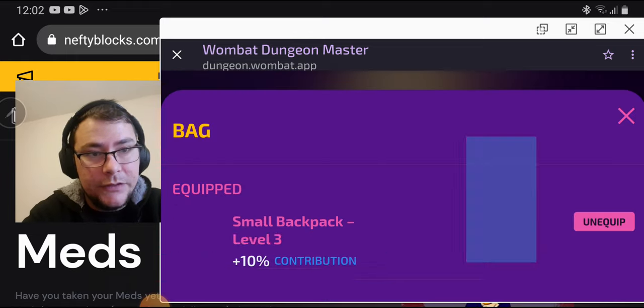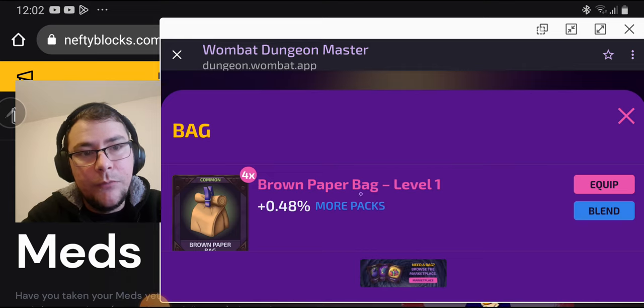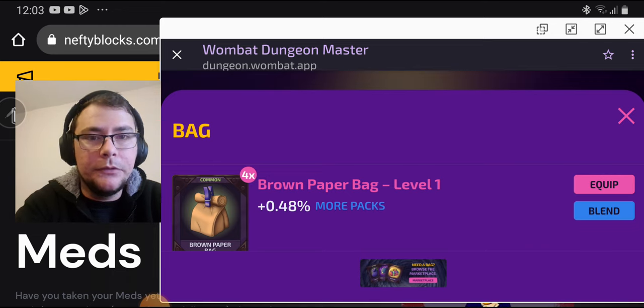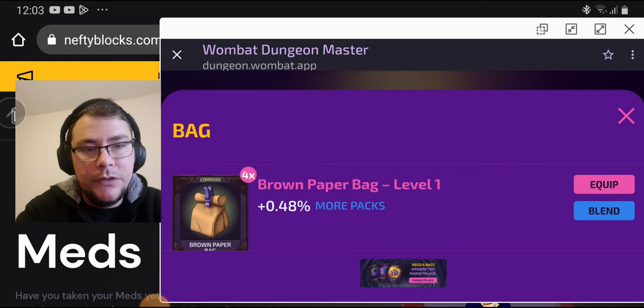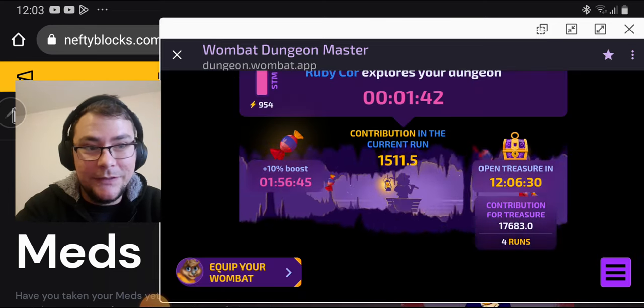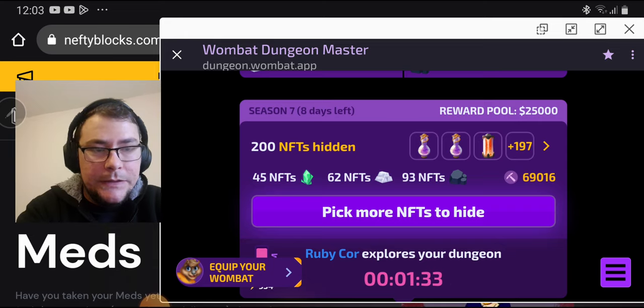You can also get a bonus on bags. With more packs equipped — epic or higher if you've leveled up — it's going to give you a higher chance to drop a pack in the chest. But you need to have it equipped all the time when you claim the chest to get that bonus, so that helps a lot whether you have 10%, 20%, or whatever extra. I'm not wearing the bag right now because I need the contribution bonus — I want to get points too since I'm not doing many runs.